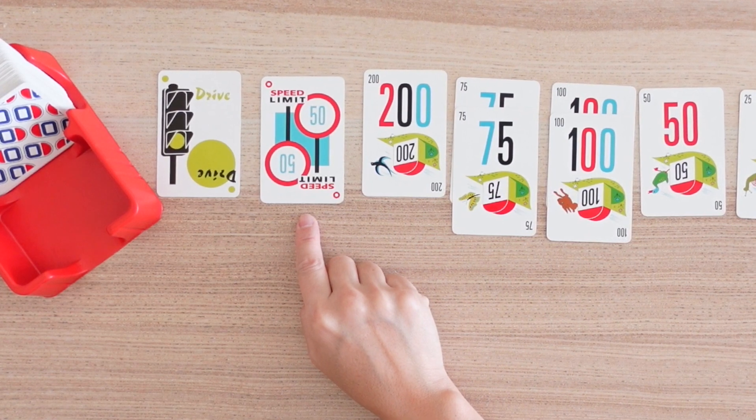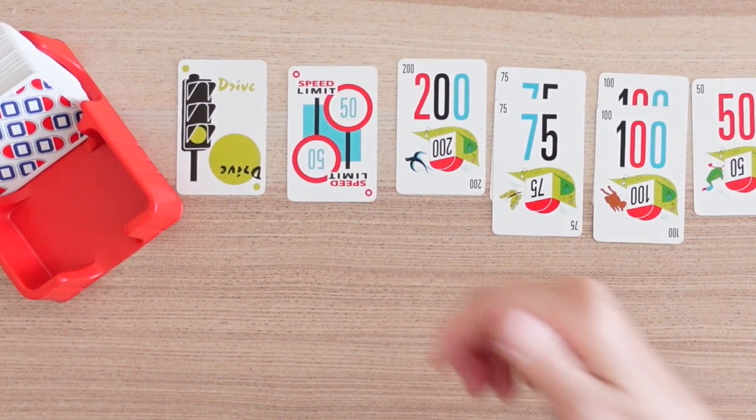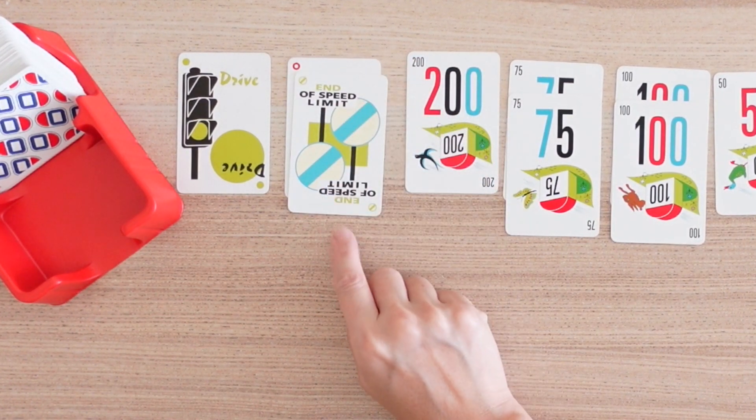My favourite to start with is speed limit, because it means the larger numbers can't be used yet, and the smaller numbers with those fives still give players plenty of trading practice. Then we start slowly playing the game with a full deck of cards as it is meant to be played.